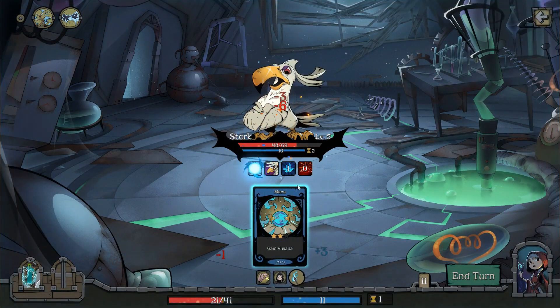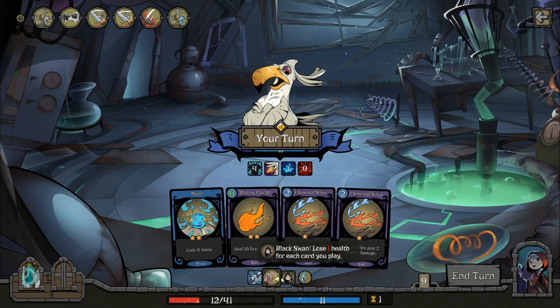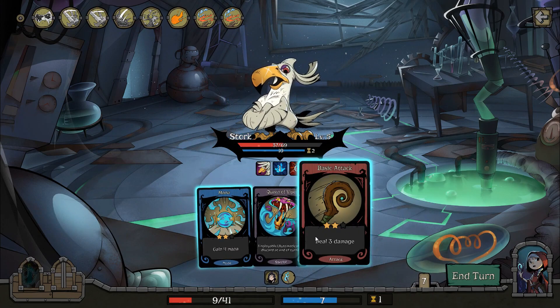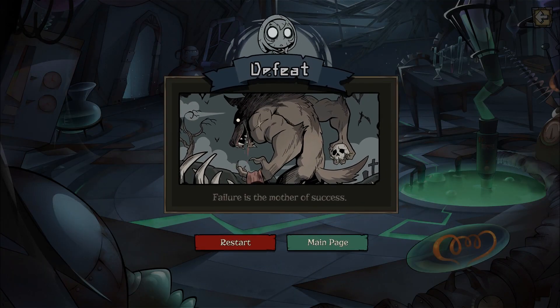The thing is, this game has always been about playing a load of cards, so having the ultimate challenge be lose one health for each card you play — that is so punishing. I genuinely don't know how to deal with it. Because the apothecary is all about the lightning potion — you play it, you generate three more cards; if you did that you'd lose like 20 health a turn. And the ranger is all about having loads and loads of cards. So maybe the warrior is the only one who can beat the curse purification.